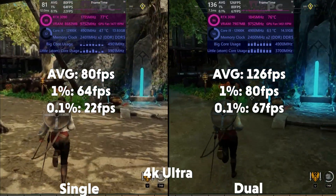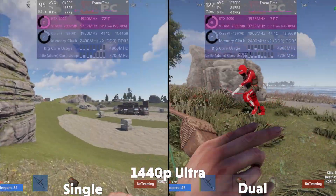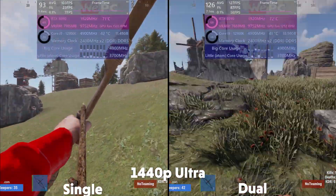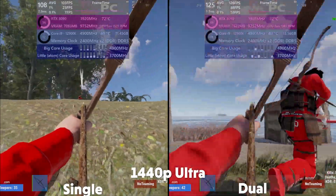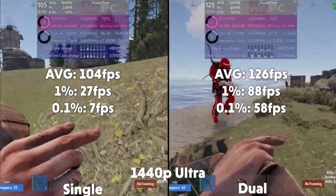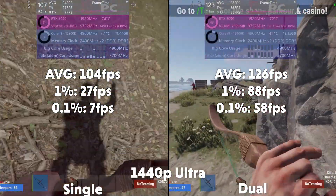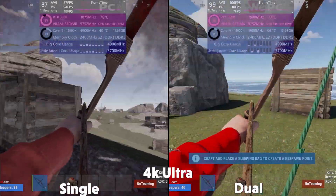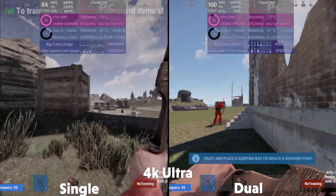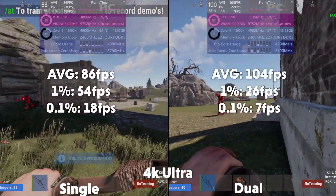Then we have Rust, which at 1440p, the single is running at 104fps, with a 1% of 27 and 0.1% of 7. With the dual averaging 126fps, with a 1% of 88 and 0.1% of 58. Then at 4K, the single is averaging 86fps, with a 1% of 54 and 0.1% of 18. With the dual averaging 104fps, with a 1% of 26 and 0.1% of 7.